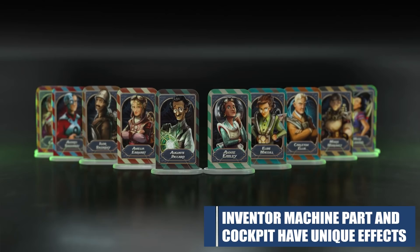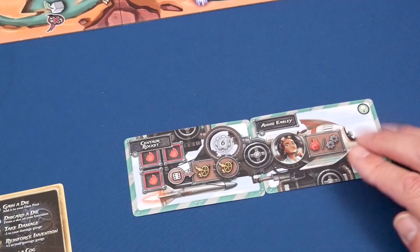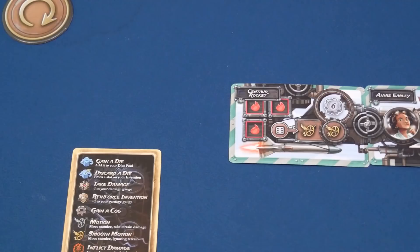Now it's time for players to choose their inventors. There are twelve to choose from in Fusion, and each one will come with its own standee, machine part, and cockpit card. Once you've chosen, place your standee on the start tile. Then create your player area by positioning your machine part and cockpit in front of you so that the names on each card are in the upper left corner, and they're both connected by a complete valve connection. Take a damage gauge and set it to zero, and a lightbulb token with its on side face up.